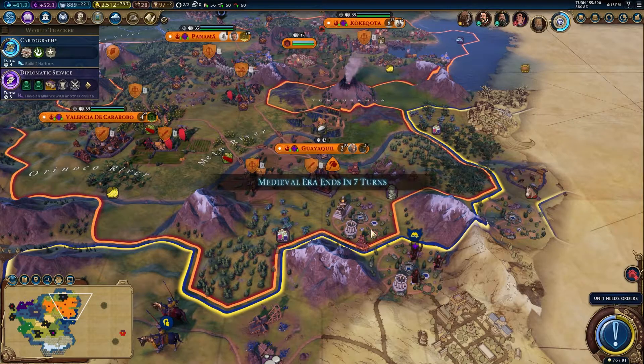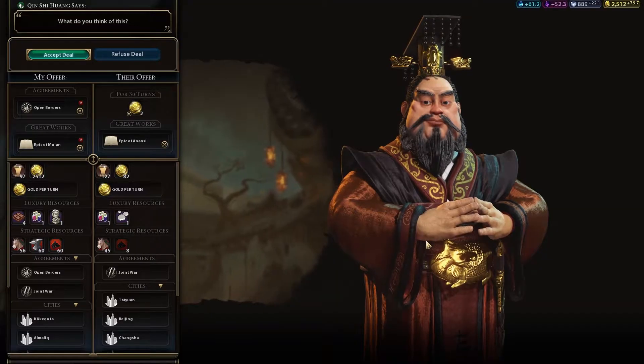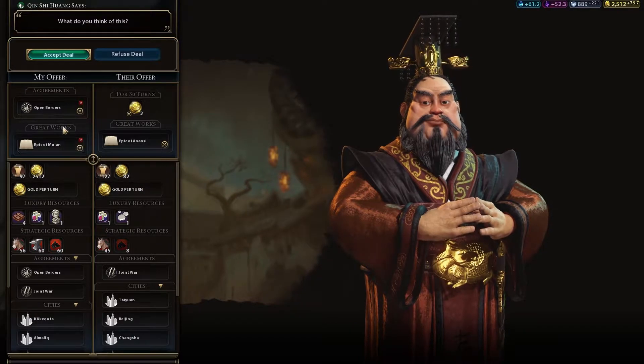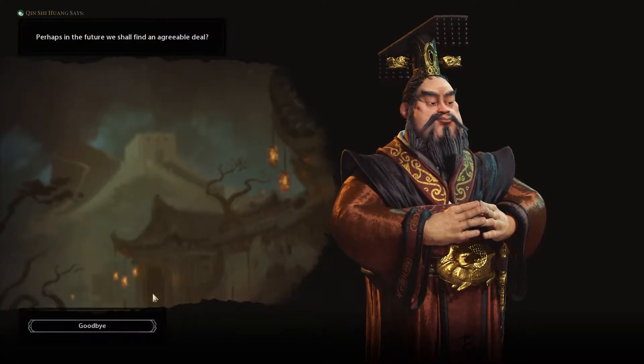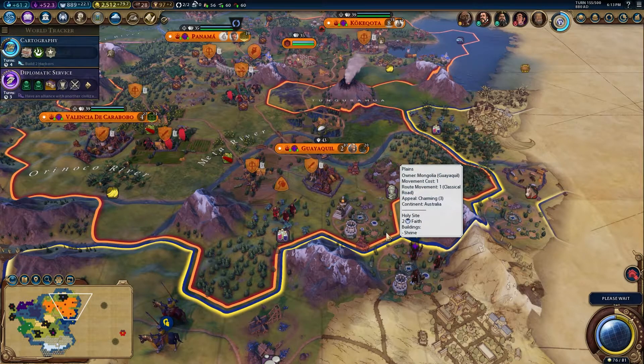Full loyalty in 19 turns. That's actually speeding up quite quickly now. Not really a lot we could do on that turn. You want to swap these epics but it's just not worth my time. Need to find that last civilisation. It might be somebody that we can trade with.